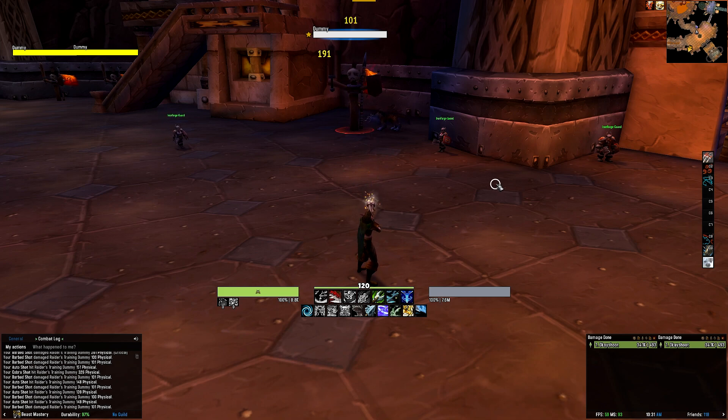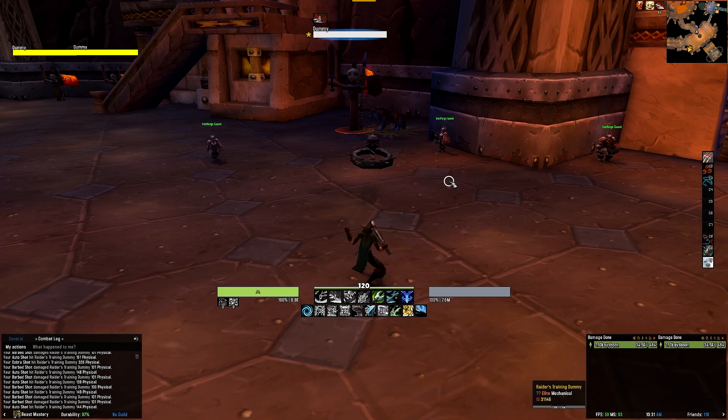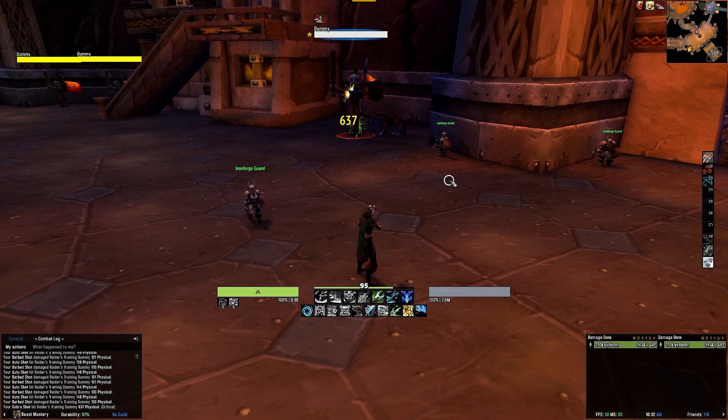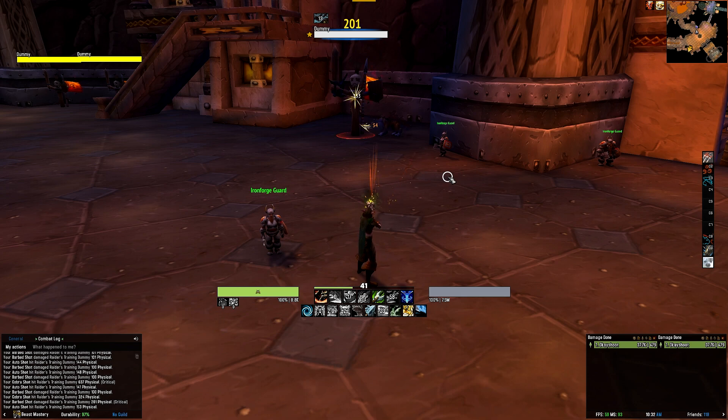Above all of that is your buff bar that tracks various important buffs and durations — for instance, the remaining duration of Beast Cleave, Bestial Wrath, Turtle, Camouflage, Aspect of the Cheetah, and more. That sums up the Beast Mastery Hunter. Let's move on to talk about the Marksmanship Hunter.